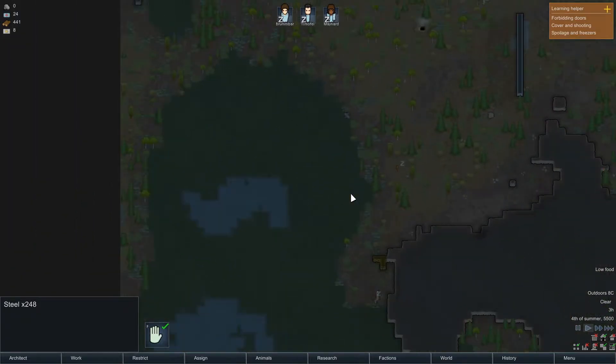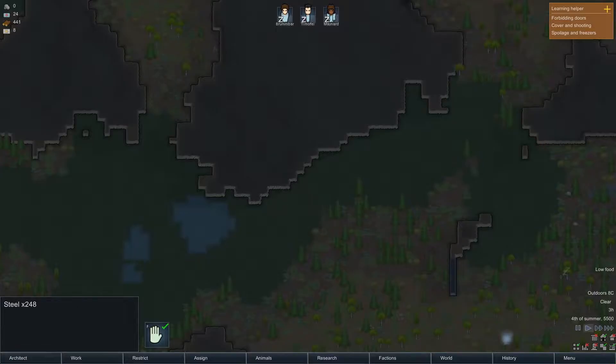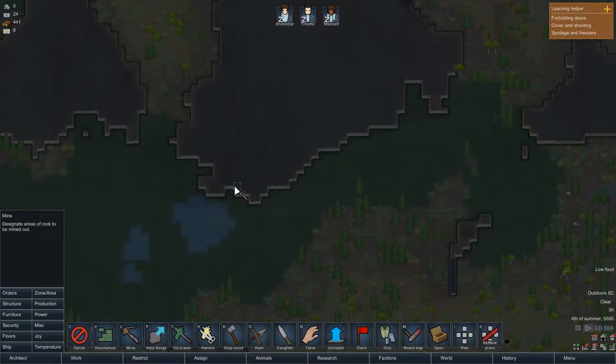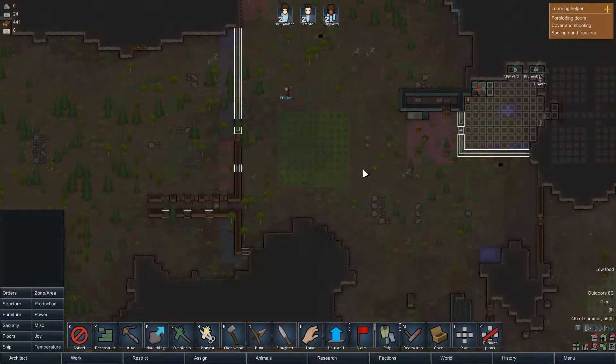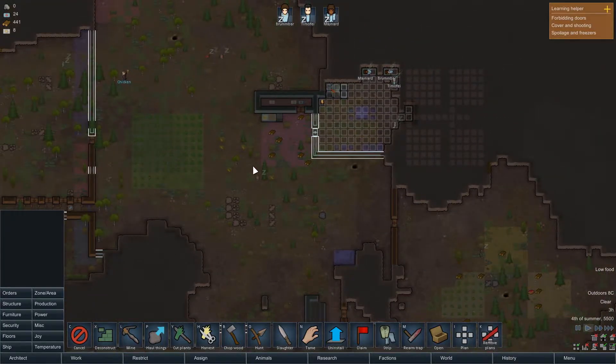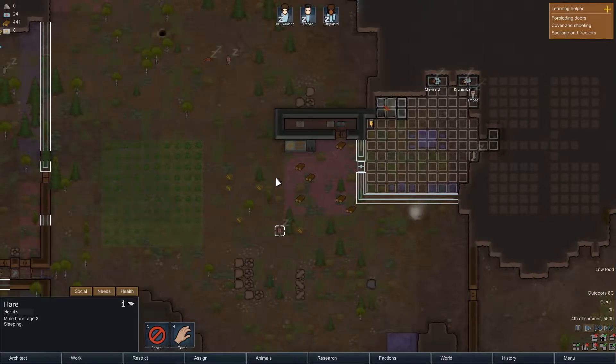We don't have enough stored steel — that's a problem. We actually don't seem to have very much steel on this map; there's no steel on the surface. Wait, that's compacted steel — I've been looking at that thinking it was silver. This is silver though. Is there any steel near the colony? Oh, there's some more steel over here.